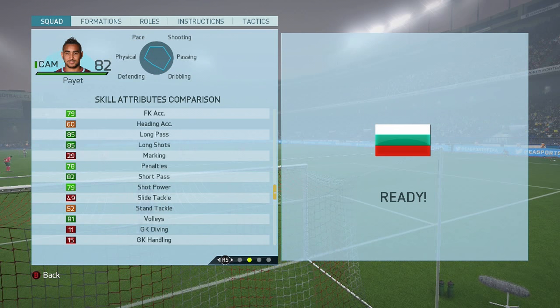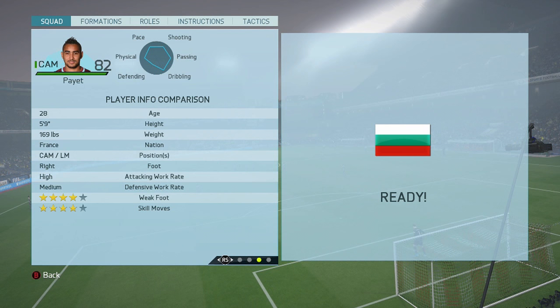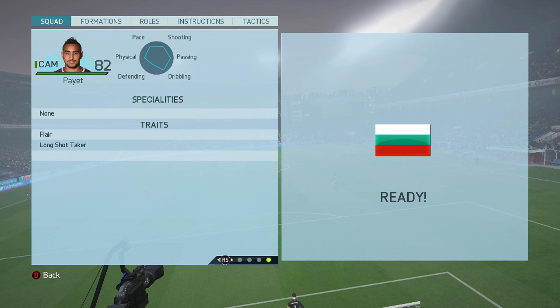Tackling isn't brilliant, but let's be honest, you're going to be using him higher up the pitch so it's not really going to matter too much. Four-star skills, four-star weak foot — phenomenal, brilliant, exactly what you want. A high-medium work rate, perfect for any CAM. He has no specialities, but he does have the flare and long shot taker traits, which are very good and go well with his stats.